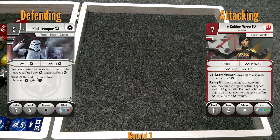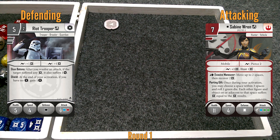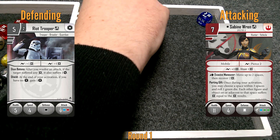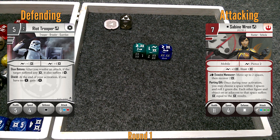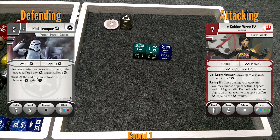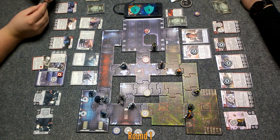You using it? Yeah. What are you rolling? Blue, green, green. You're blocking four. I'm showing three with three surges. Add one and last, and pierce two. So I'm not gonna let the pierce go through. I'm just adding one, which means nothing happens. But you spent that, which is cool I guess.